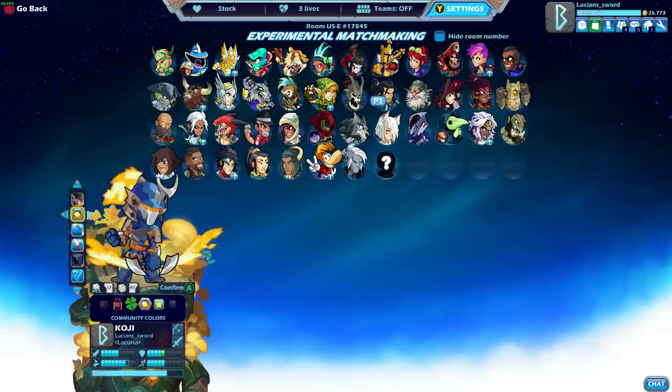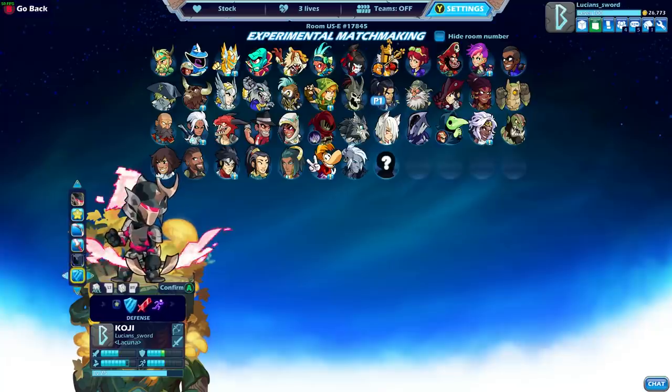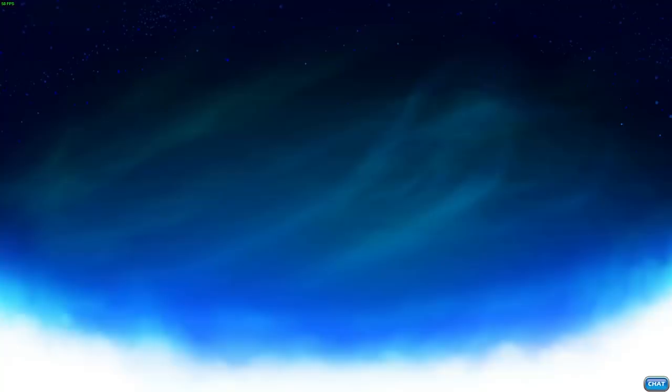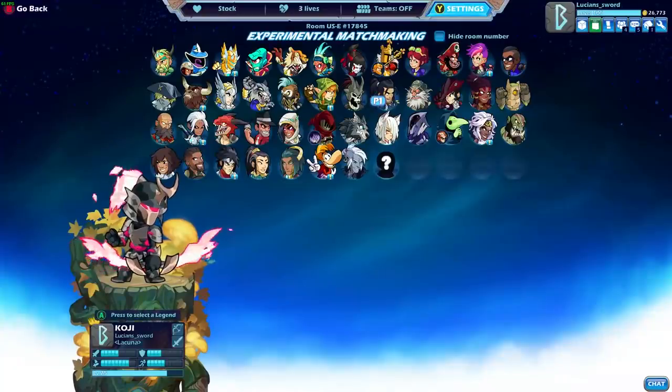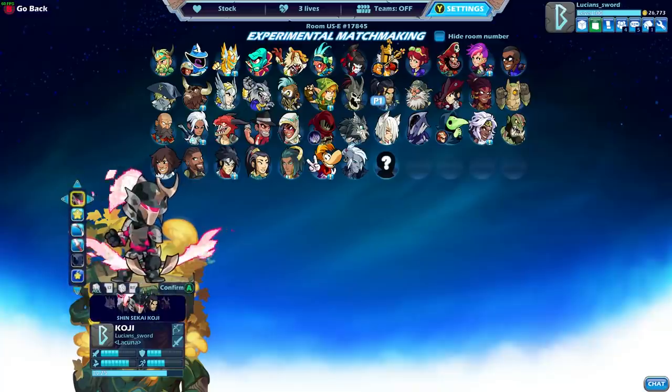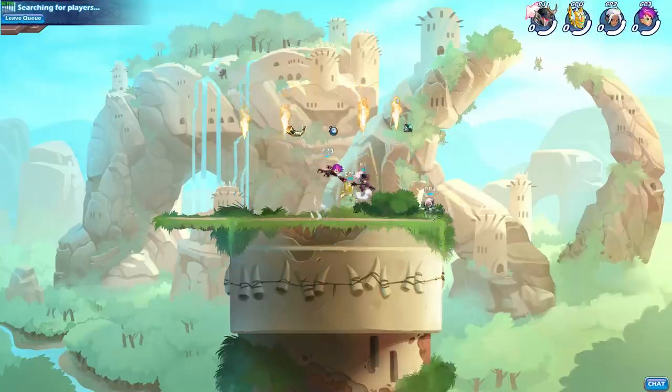I'm just gonna go ahead and do base default colors for the first game. Shinsekai Koji, let's go. I forgot there's the custom lock-in animation — let's watch that again, this time I'll be quiet. Oh, I love how he draws his bow and aims it like that. So cool.